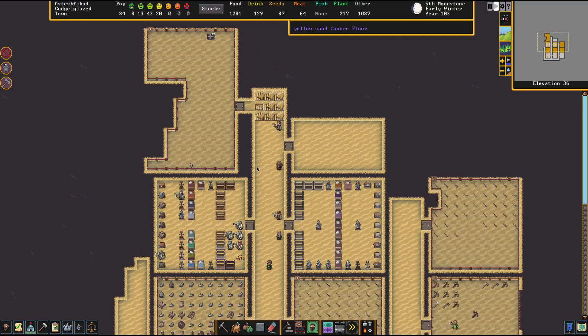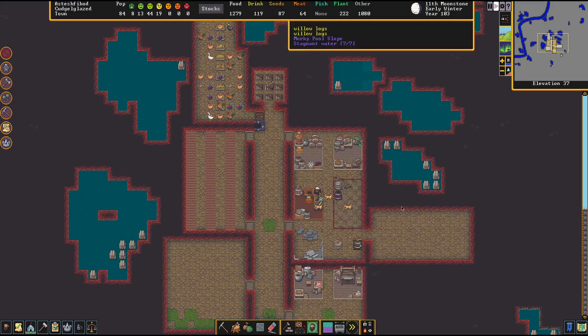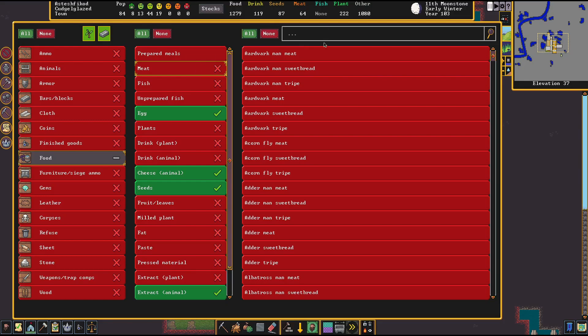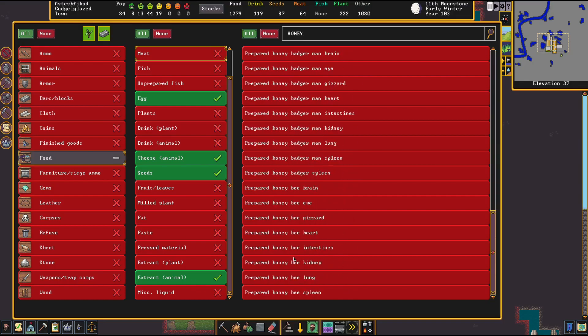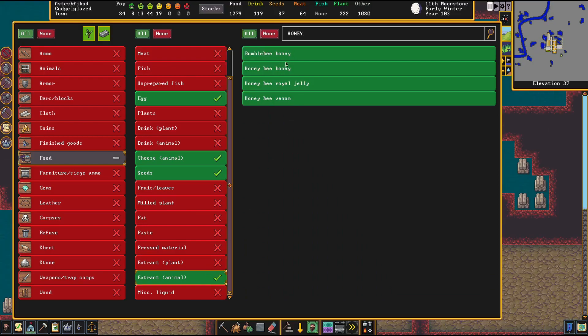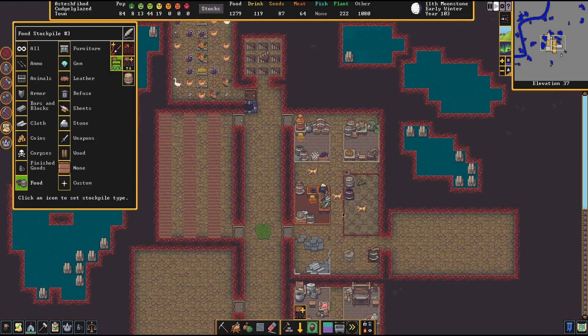That's going to be equally important for defending our colony. I was just looking at our screw press and it says 'press honey from honeycomb' — that's perfect. My question is do we have honey listed? Plant extract from animal — that's got to be it. Pressed material. There it is — bumblebee honey, honeybee honey. Perfect, because that's what we want, and it's situated close to our press.